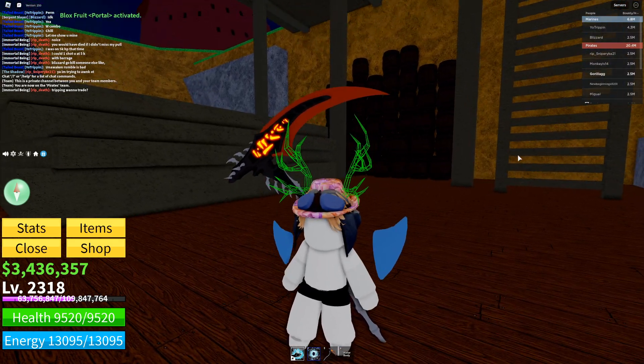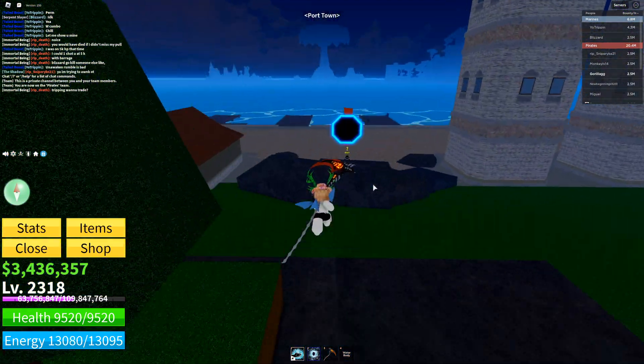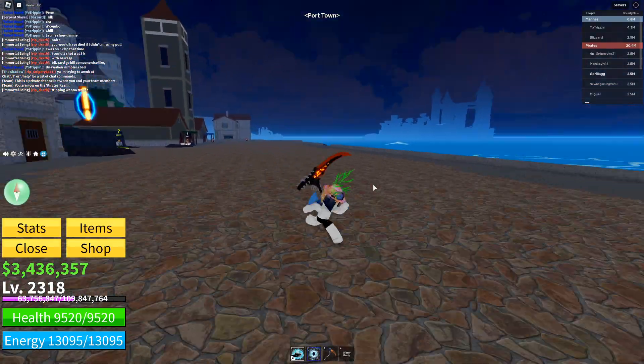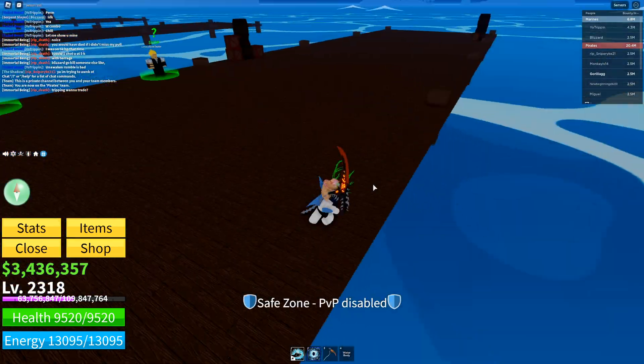Today everybody, I'm going to be showing you where the mansion is in Blox Fruits. I'm going to start off at Port Town, the spawning area of the third sea. The mansion is pretty much the third sea's cafe, but it's not a cafe, it's a mansion.